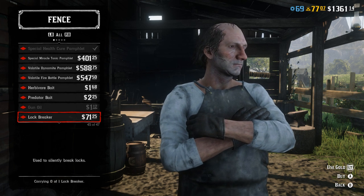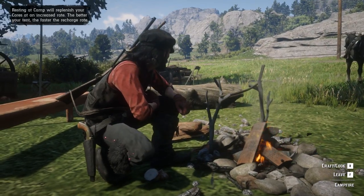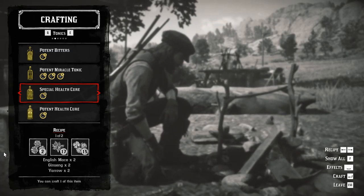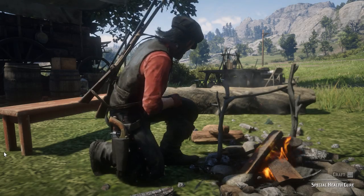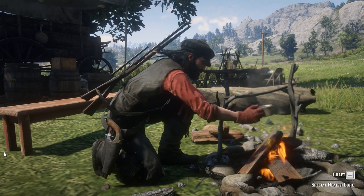One more tip for crafting in this game: if you like the craft system and want to craft tonics and ammo, you have to level up the Trader role, because that's how you'll be able to carry more ingredients with you.